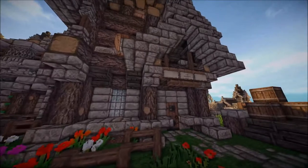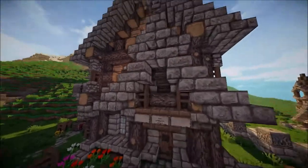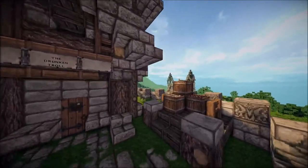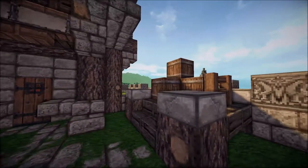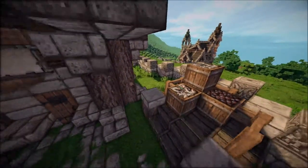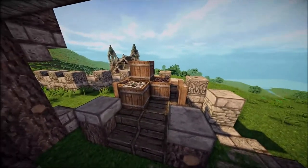I briefly showed you some other things I added on the exterior in the last video but I didn't really show you how to build it. This is just a little overhang with a sign above it that says 'Drunken Troll,' which is the name of this restaurant. To the right, this thing is just a little platform I made to store stuff and also create a nice visual blockade and movement blockade since there isn't a path to go back there.